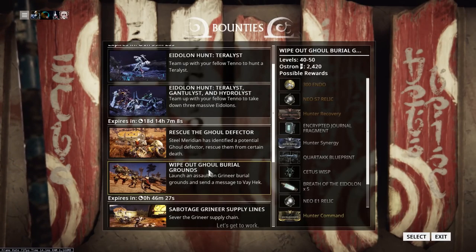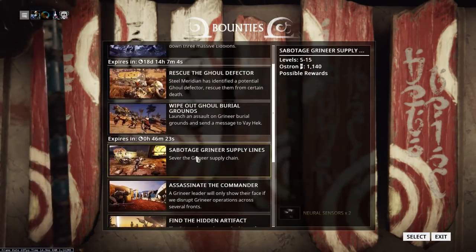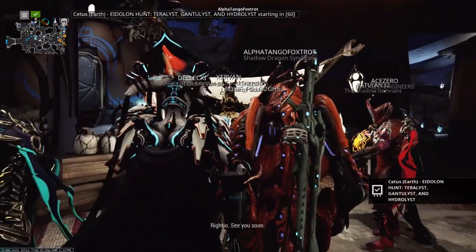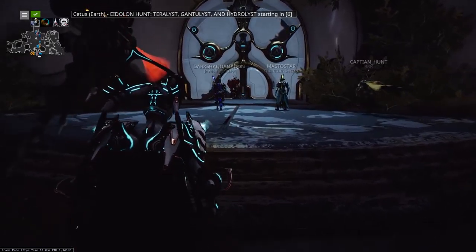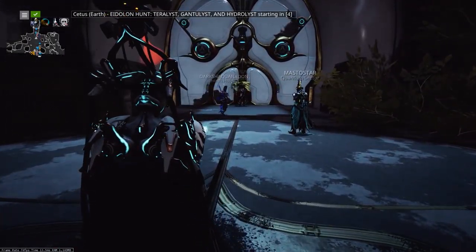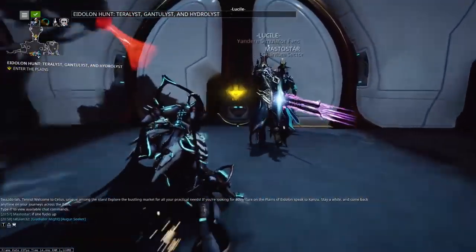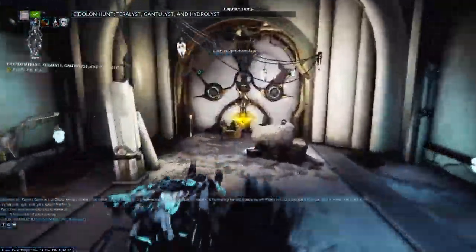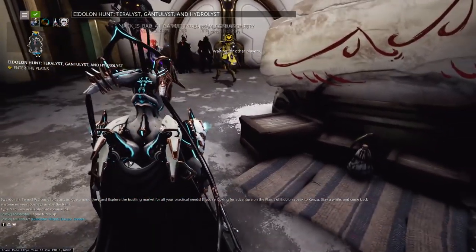First off, there is a bounty that Konzu has in Cetus called Eidolon Hunt: Terralist, Gauntalist, and Hydralist. You actually do not need to take this bounty in order to spawn these guys in. It will help you organize things and tell you what stage you're on, so it's not a bad idea to take it, but you don't have to if you don't want to.